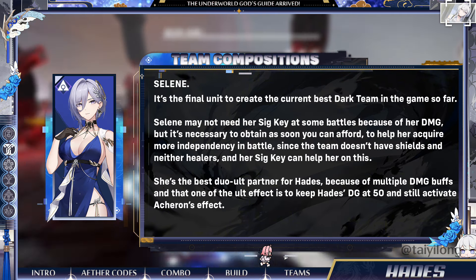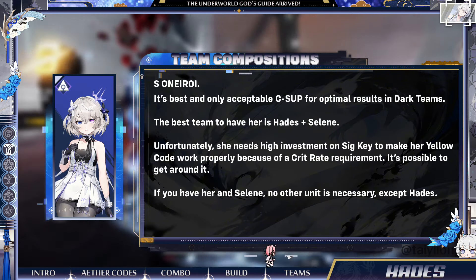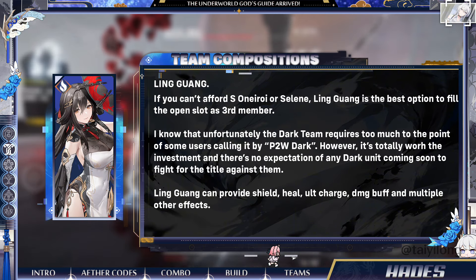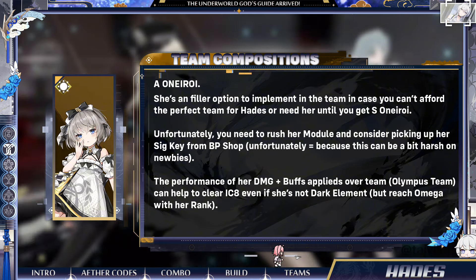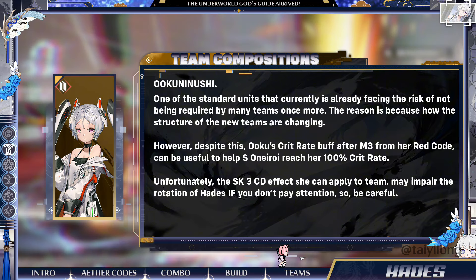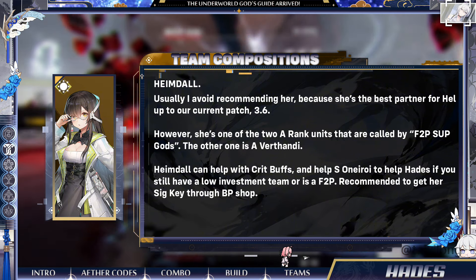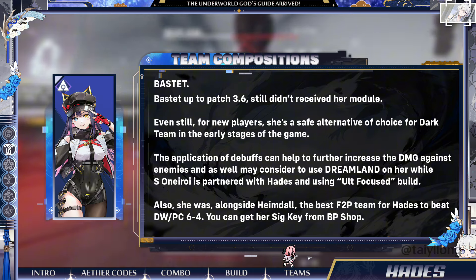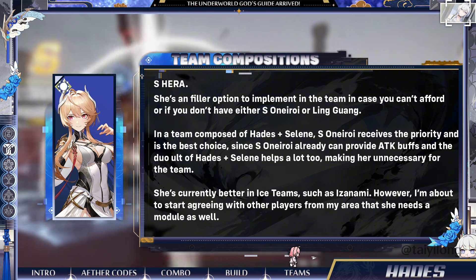Regarding team compositions, the best team for Hades is Selene and Esoniroi. Between Selene and Esoniroi, Esoniroi is obviously the priority. The same rule of priority applies for Sig Keys: Esoniroi, then Hades, then Selene. However, until you achieve this team, or if you can't afford them, there are alternate options. Lingguang can be used as third placement, but it's recommended to have Esoniroi, or you can consider Esoniroi as a filler placement. I forgot to include Bastet's data in the Esoniroi guide, but I made sure not to forget her here. Heimdall and Bastet are another alternate option that can safely help Hades.